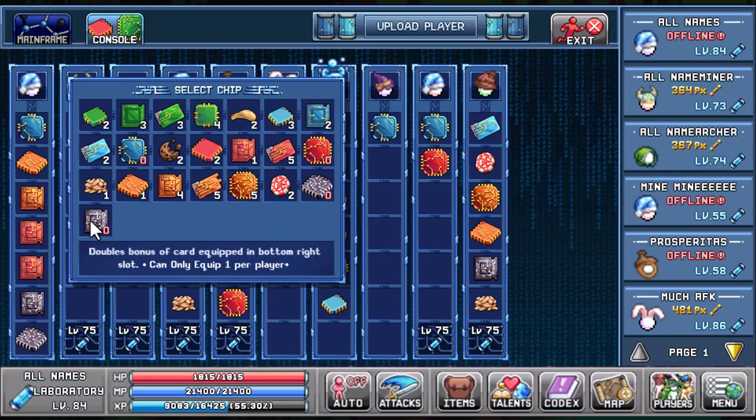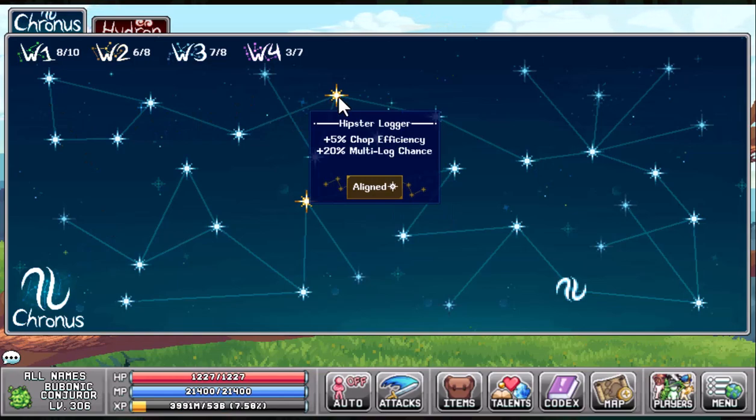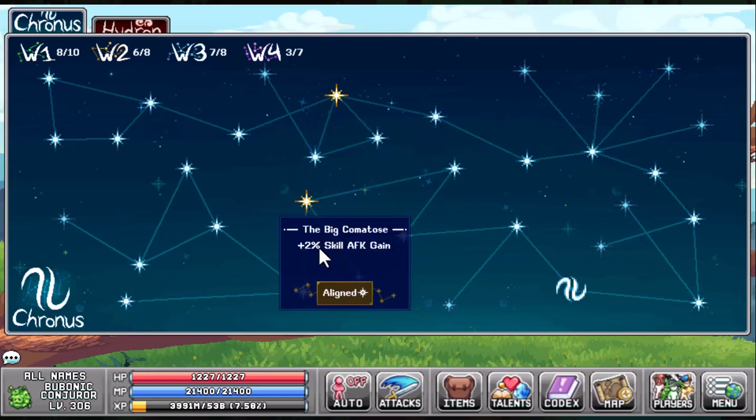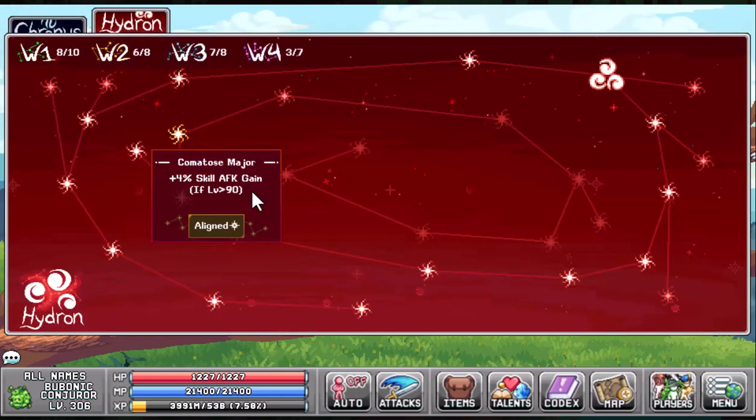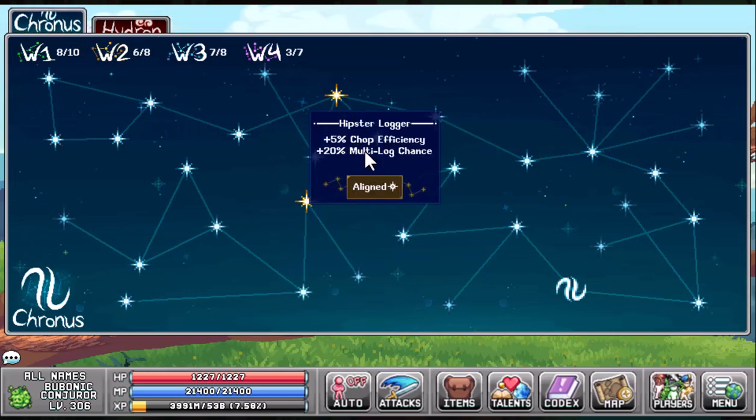Part eleven is the star signs. Just as in the first video, we're going to go for the Hipster Logger — that's going to give us a 5% chop efficiency and a 20% multi-log chance. The Big Comatose for a plus 2% skill AFK gain. Going into the Hydron section, we're going to go for the Comatose Major — that's another 4% skill AFK gain. Since we have the lab chip that gives double star signs, this is an 8%. And then the final one is a 10% chopping efficiency and a 20% multi-log chance.